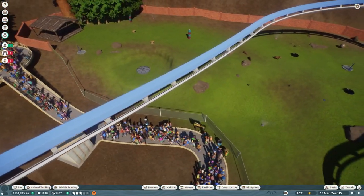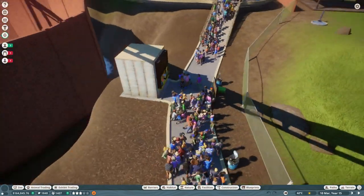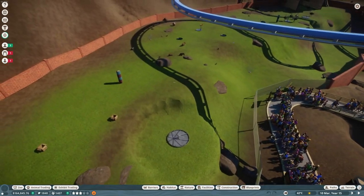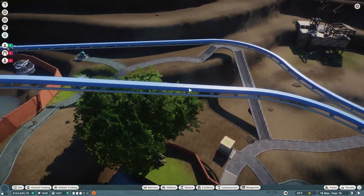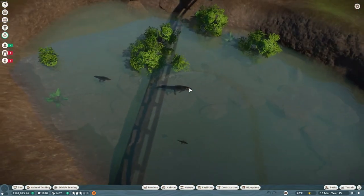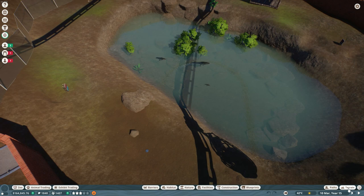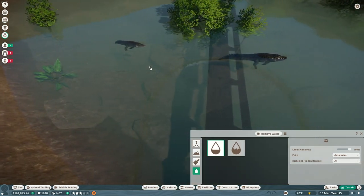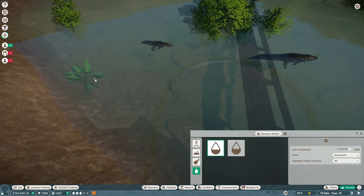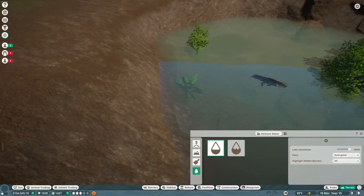You can place an information center or a drink stall to give guests a bit of variety and refreshment. For the Saltwater Crocodile enclosure, I made it using the terrain tool — I used the water tool to get the water level just a bit above normal, only up to this little bush's length. Increase the level just beyond that to give the Saltwater Crocs some swimming room.